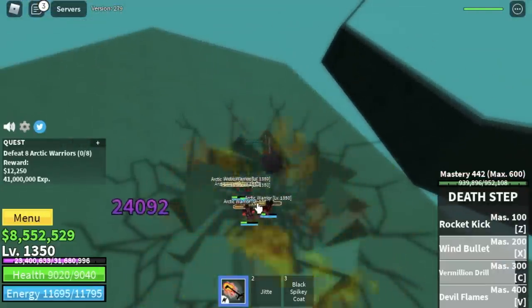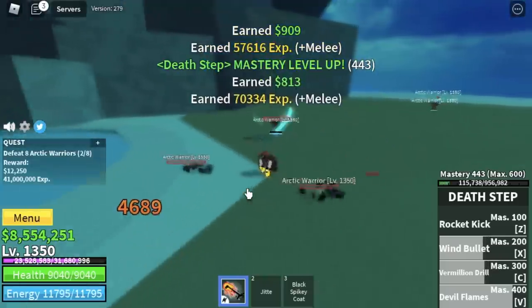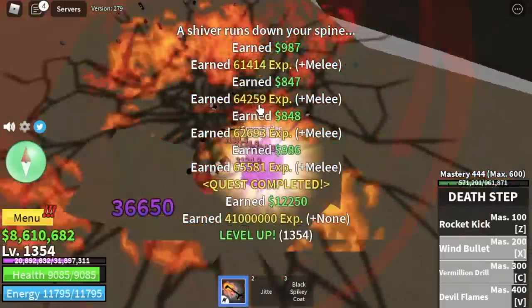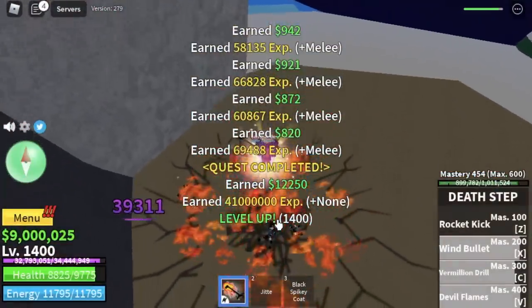Use Devil Flames, Vermillion Drill, Wind Bullet, and end it with some left clicks. Our target level here is 1400. After that, we're going to defeat the Awaken Ice Admiral again.